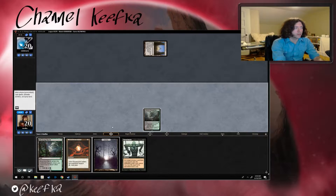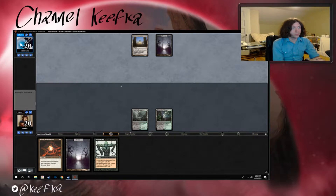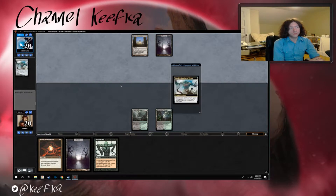I wonder if there's like a good line or reason for that. I'm gonna go with Blooming Marsh and pass. Alright, swamp for our opponent. So if they want to use Library of Alexandria they don't have to cast a card because they'll be discarding anyway. I wonder if it's some sort of reanimation strategy — that's interesting.